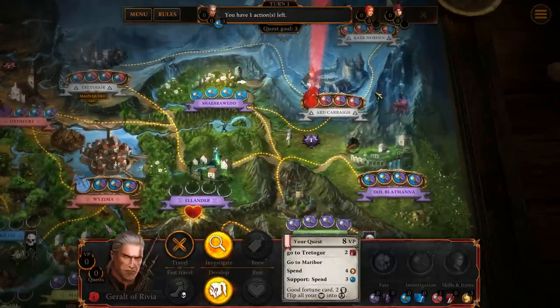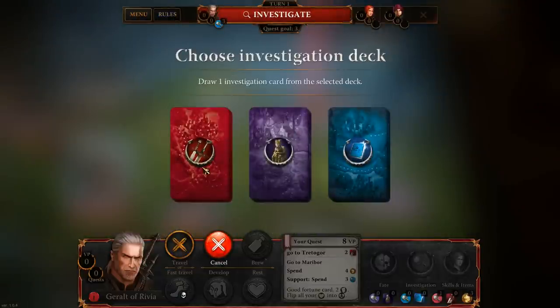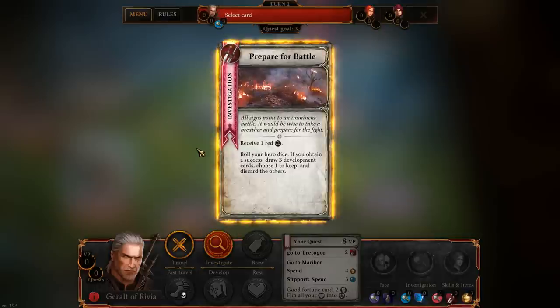Now that we've moved we get a second action, and I think we'll investigate this location. We'll tend to go through the red cards. We draw Prepare for Battle — all signs point to an imminent battle, so it would be wise to prepare for the fight. We receive one red, roll our hero dice, obtain a success, and get to choose one of three development cards.